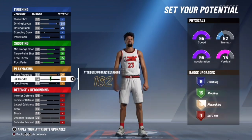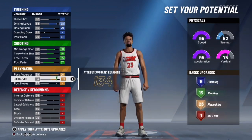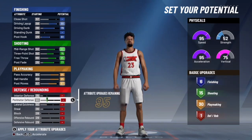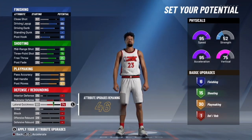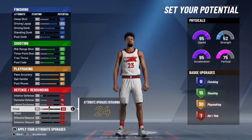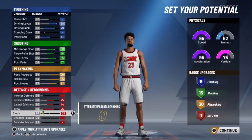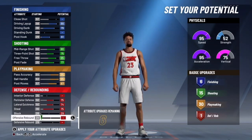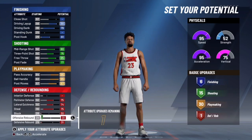My ball handling — all up. My defense might be a little booty, but you gonna see. Perimeter defense up, lateral quickness all the way up, steals all the way up. Block — I don't really care too much about that. You gonna get rebounds regardless.